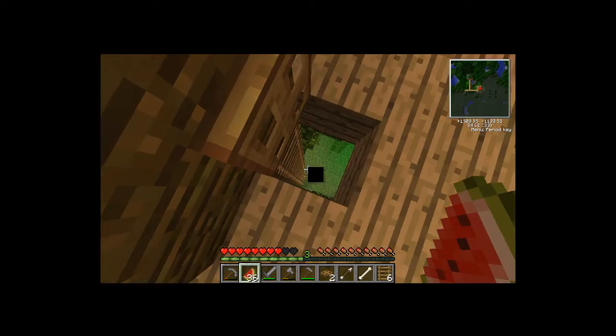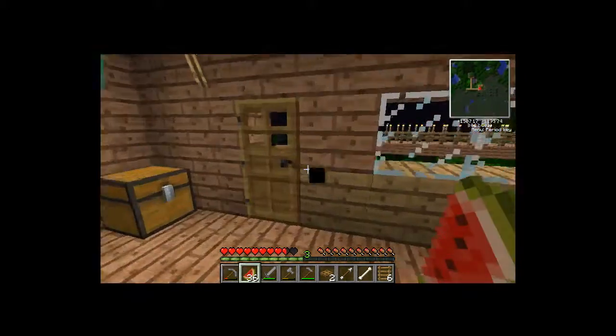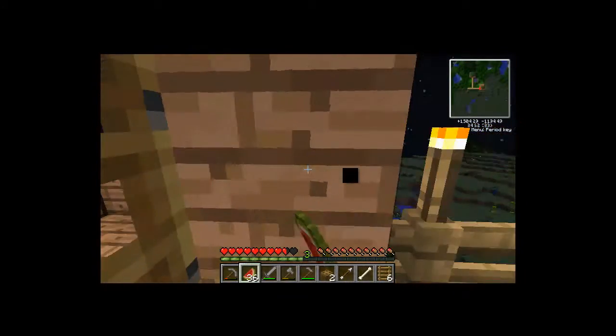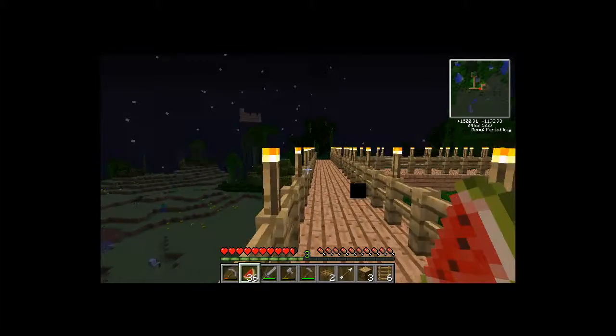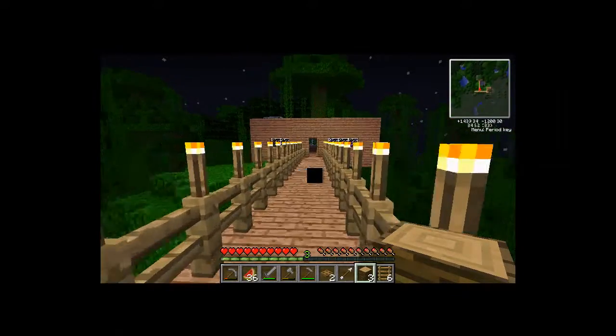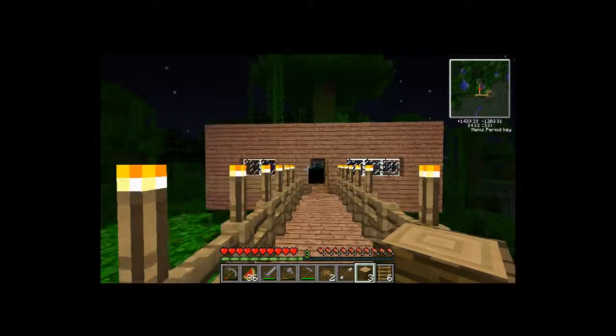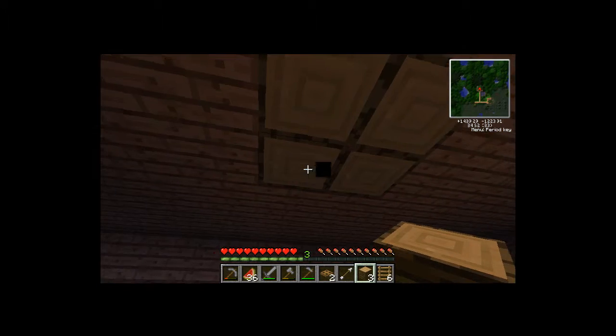They can't get me up here. So we're creating a hatch, because it looks like there's five people up there, which means I believe we've got a cheater with us again.